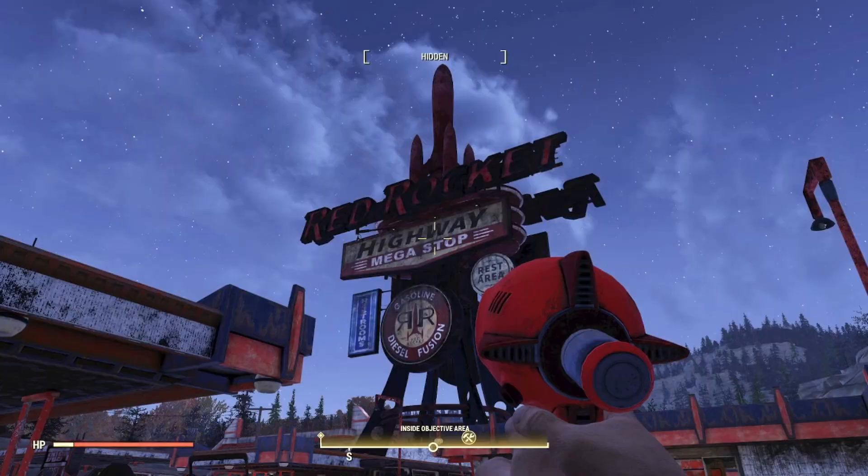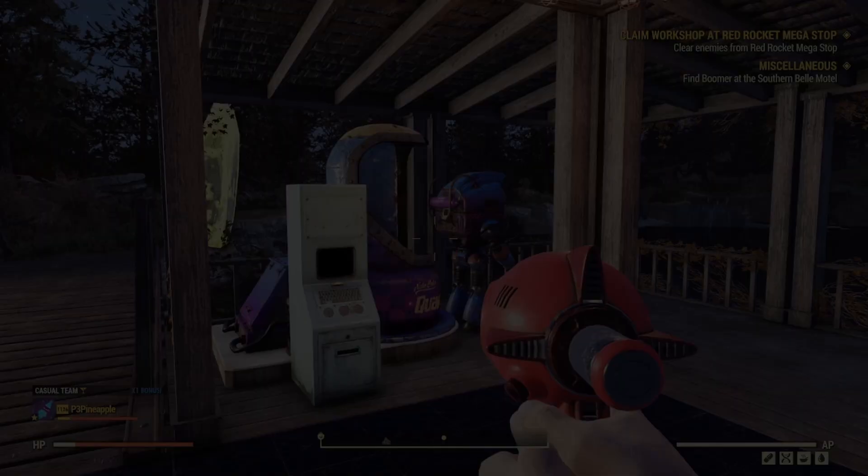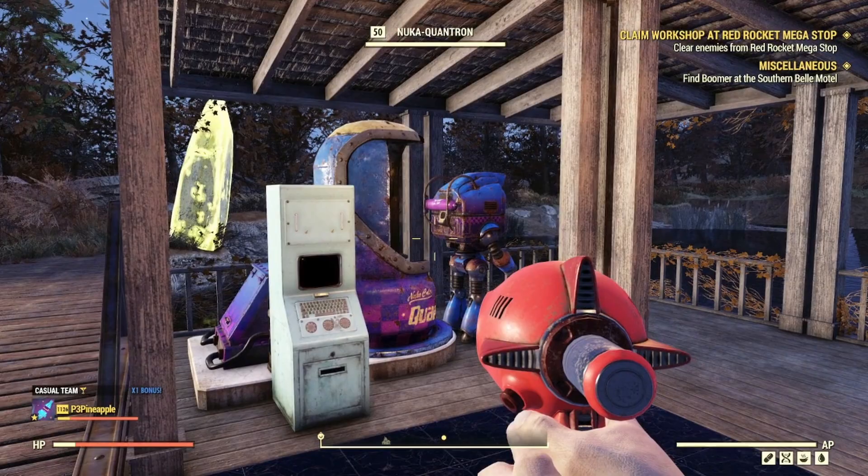Now, there are a lot of locations across the world where you can find Nuka Kola Quantum, such as heading to locations that have Nuka Kola vending machines — and hopefully, if the server you're on has it stocked up, you can fast travel to some of these locations and claim it for yourself. You can also place down a collectron at your camp and hopefully over time it will gather some Nuka Kola Quantum.